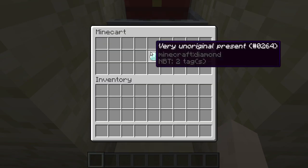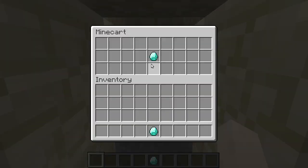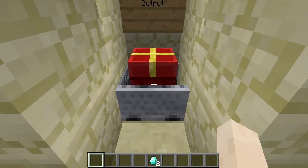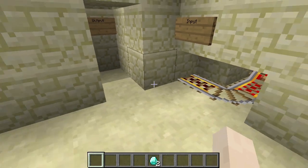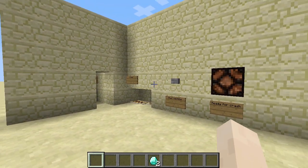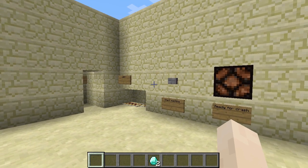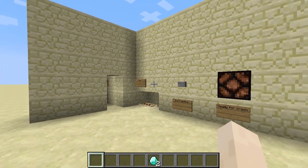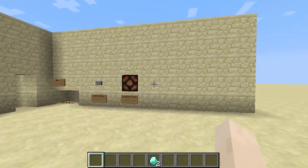And there we go. We have two minecarts and they have the same content. So we managed to duplicate that. That's how you make a lot of presents. I don't think there's any more explaining needed. I think that'll be it. I hope you liked seeing this machine.